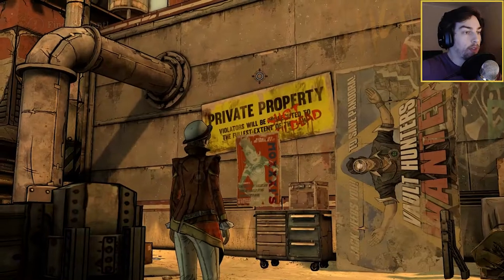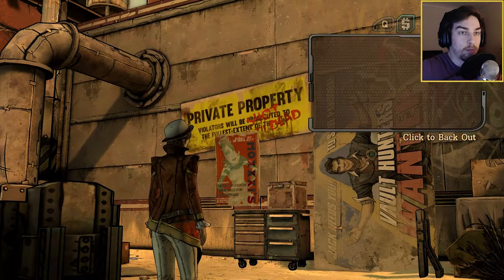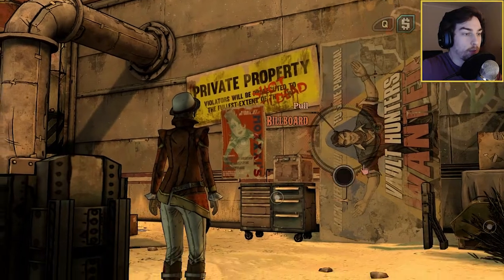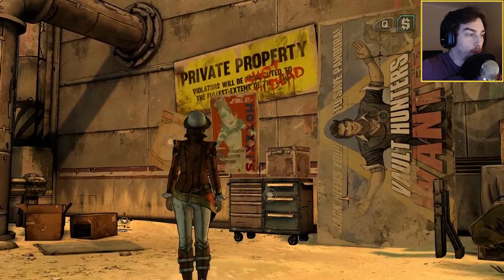So here we go. We've got the device in our pocket somewhere. If you press E, you'll probably look at it — that's a negative, we can't. Alright, so we've got the inside of this building. We've got to find a way in.